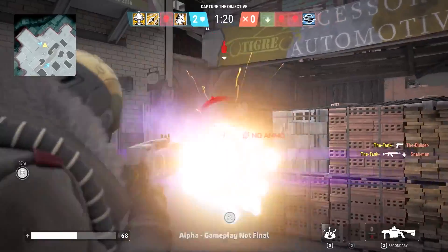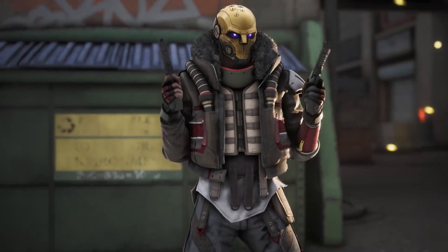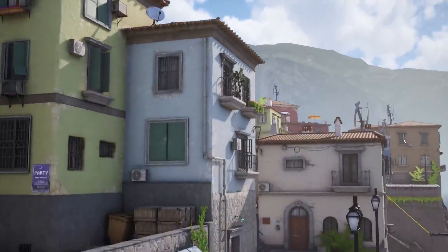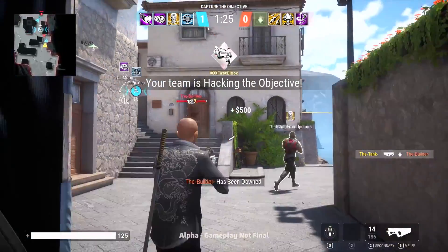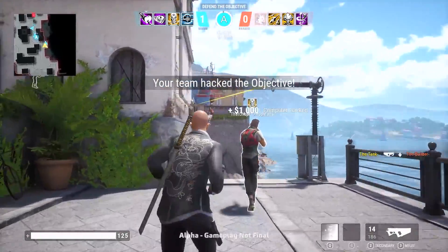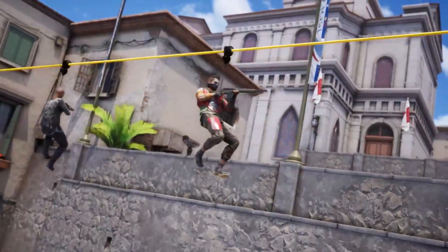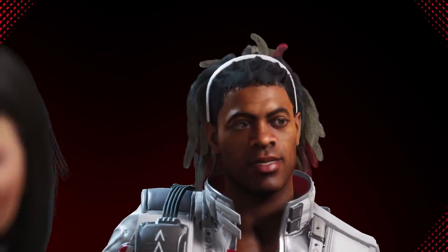Rogue Company's list of rogues is varied and each one plays vastly different from the next. Choosing rogues that complement each other will drastically increase your chances of victory. As with any game, we highly recommend trying each rogue and figuring out which of the 13 best fits your play style. You might come away pleasantly surprised with who you end up using for your main. Rogue Company is currently free to play on PC, PS4, Xbox One, and the Nintendo Switch, and 100 Thieves has some exclusive skins available right now for Dima, Phantom, Ronin, and Saint.